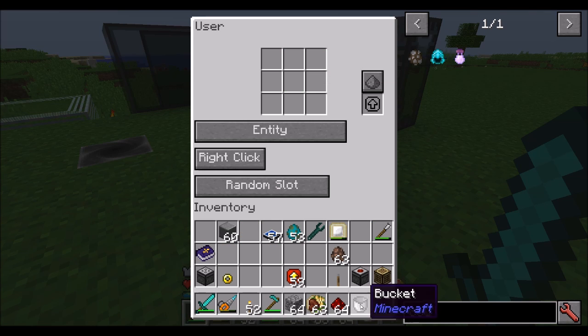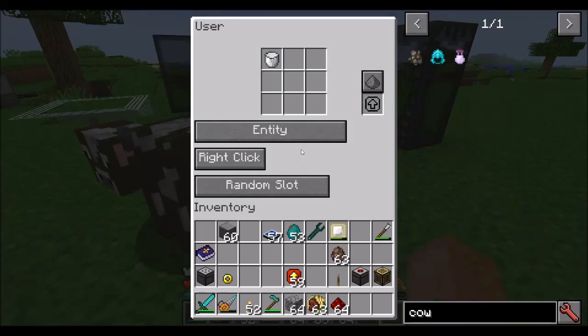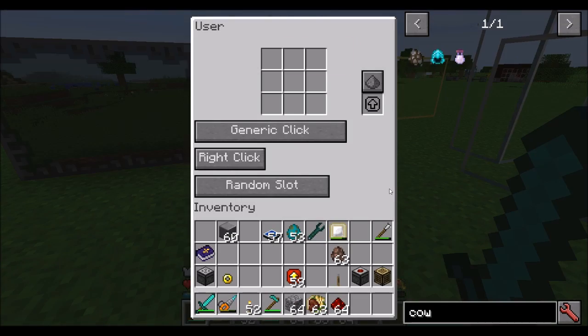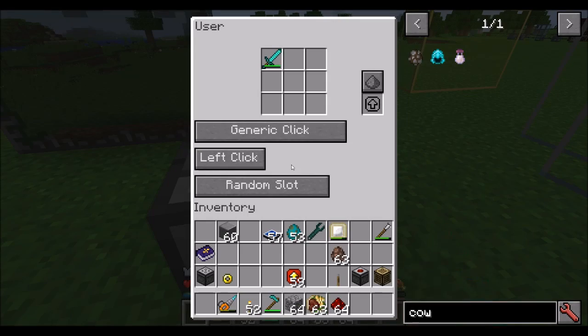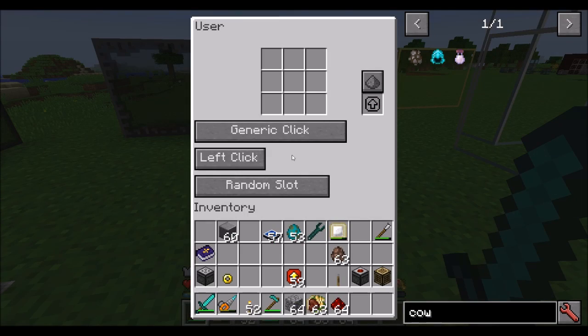What can entity be used for? Right-clicking on entities, no doubt. You can also left-click things — so if, for example, you put a sword in there on entity mode, it'll attack. Play with the options and eventually one of them should figure out what you want to do.